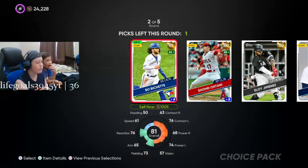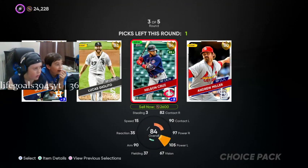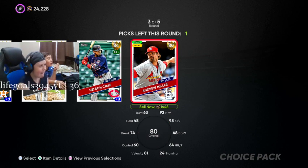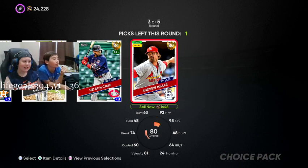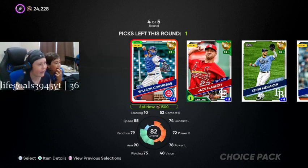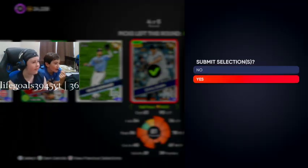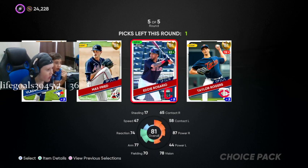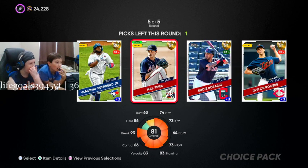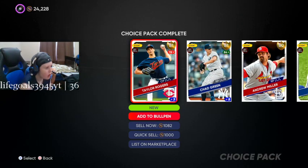Rupert Dolasuna for sure. Bouchette — got it. Or we can get a good lefty in Andrew Miller. We might get our TV next. Or we can get Nelson Cruz? Nah, I'm getting the good lefty. We're not taking Jack Flaherty — we already have him. Taylor Rodgers I guess, or Max Fried? Taylor Rodgers, yeah, even though he's going down — whatever.